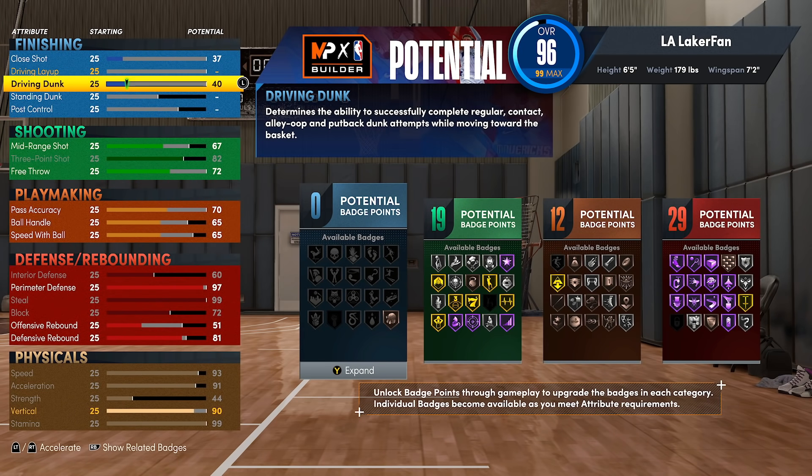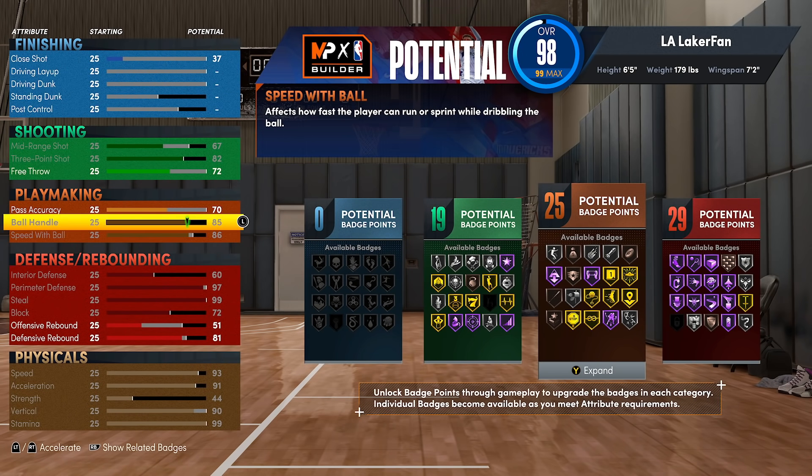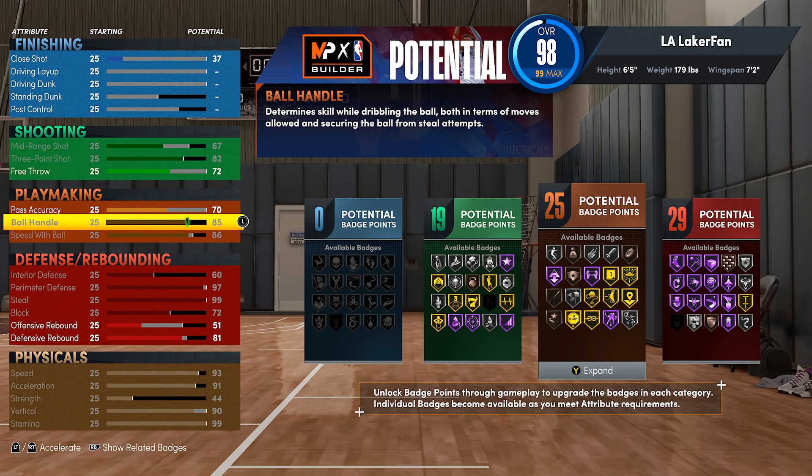Take off everything to do with finishing and just like that you'll have very doable ball handling ratings — you can max out ball handling, pretty much max out speed with ball — and we're right back to where we were at the beginning of the video where you have nothing on driving dunk or driving layup, and you're just spotting up in the corner or moving around the three-point line the whole game, looking for threes on some Clay Thompson stuff.